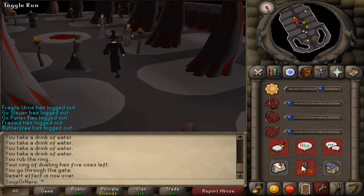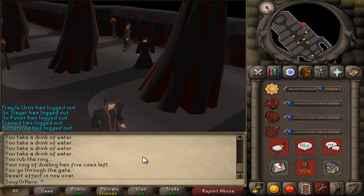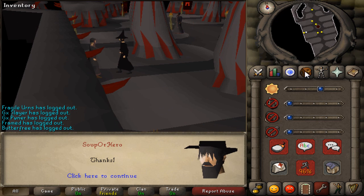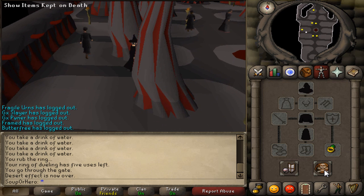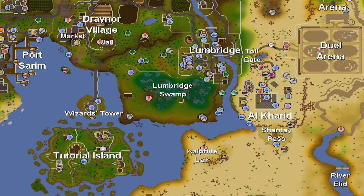To get the mold, run over to Jennifer who will gladly give you a sigil mold — that's what you need to make the sigil. Go ahead and teleport to the dueling arena, and once you're there you need to go to the furnace just south.